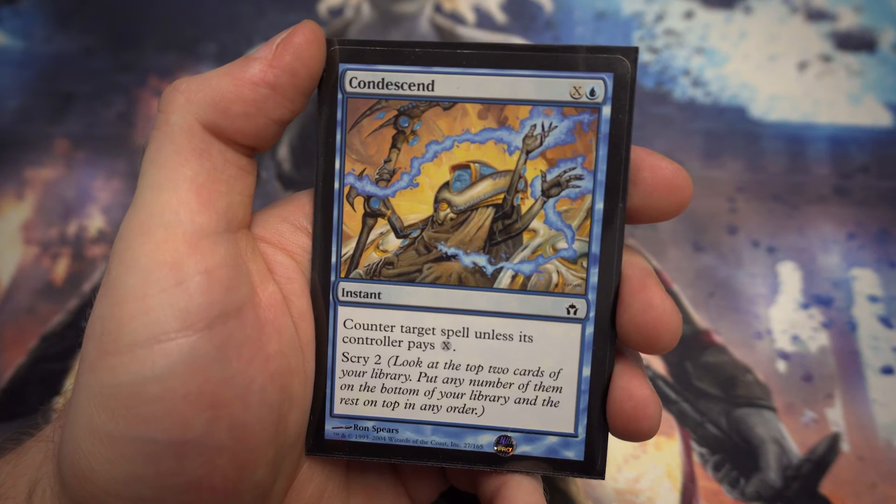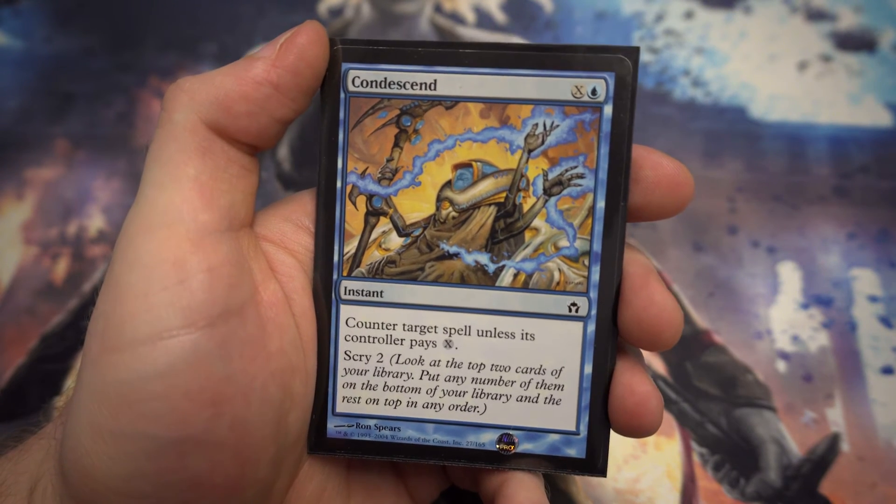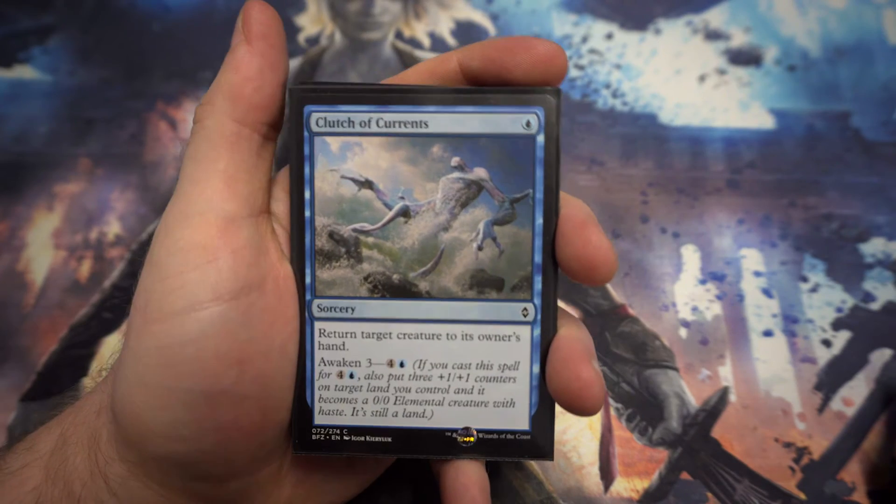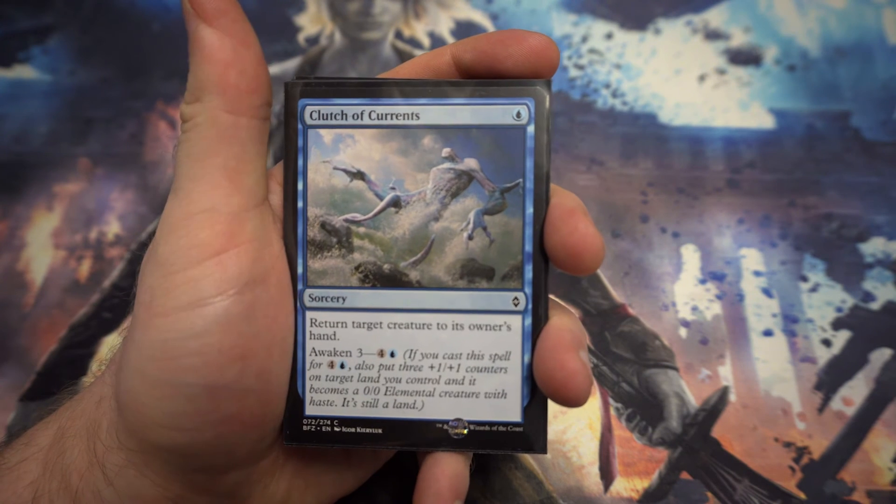Last of the instants: Condescend — for X and a blue, counter target spell unless the controller pays X. This could be good early game if they don't have extra mana, or late game if you really don't want that spell to resolve. And you get to scry two, which could be fairly useful.